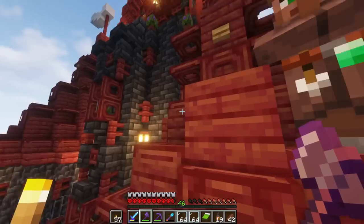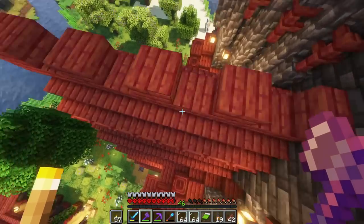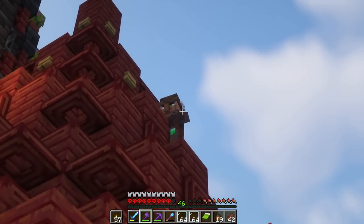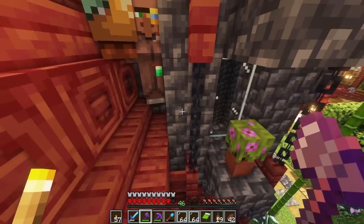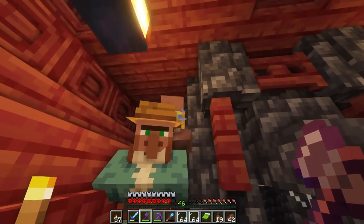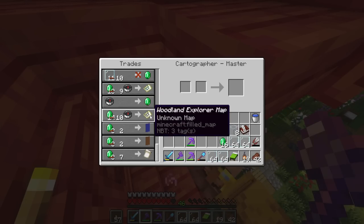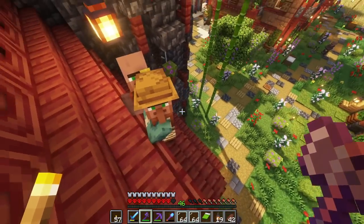Why is everybody coming up here? We have our Fletcher up here too — this is not good. Our cartographer was up here but he must have jumped back down. Now Johnny Stickboy is up here. Why are you guys here? Why are you not on the ground? I'm gonna make my trades with you back here now. We can officially get the ocean explorer map, the woodland explorer map, and multiple color banners and banner patterns, which is kind of nice.